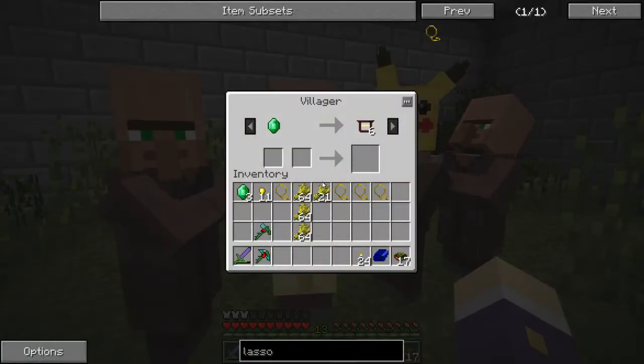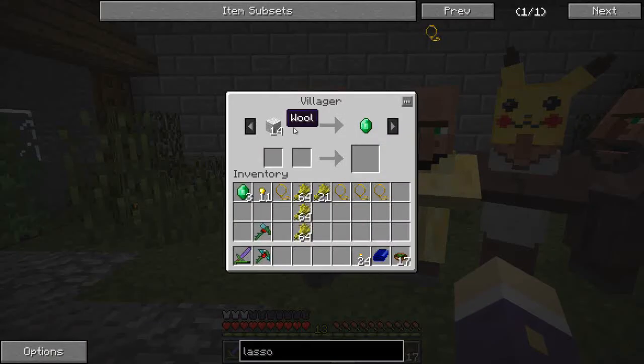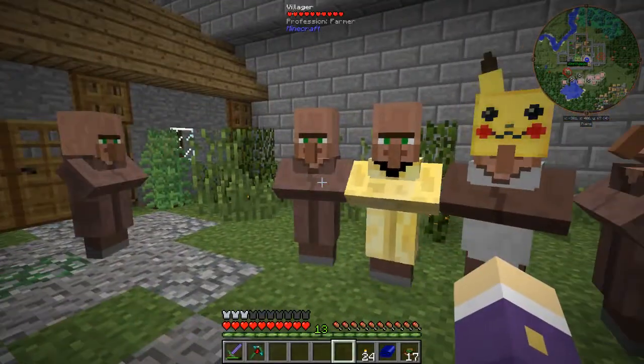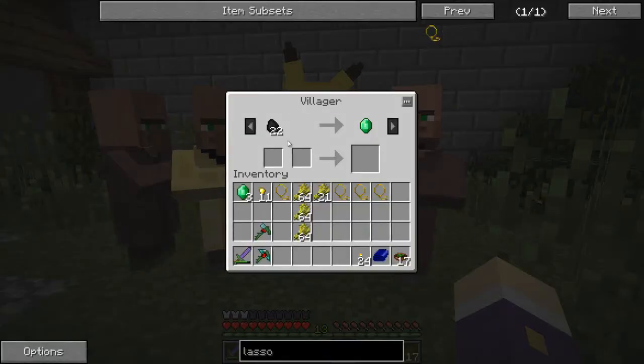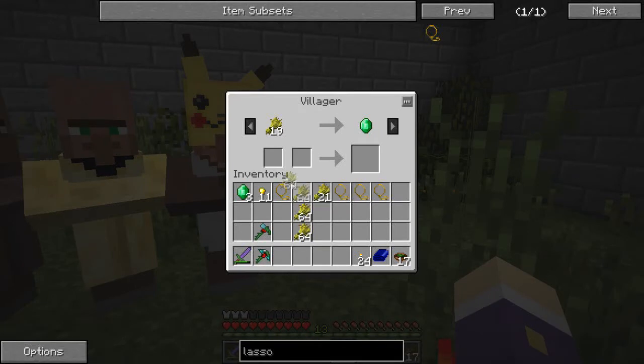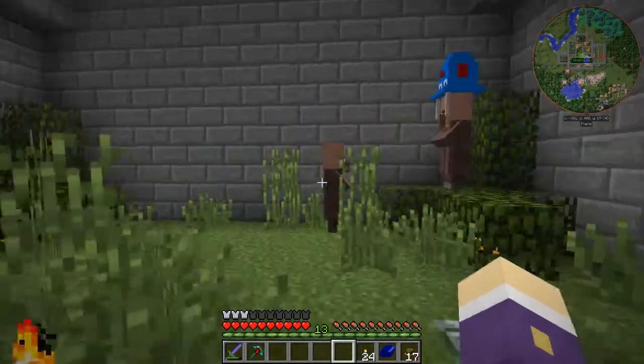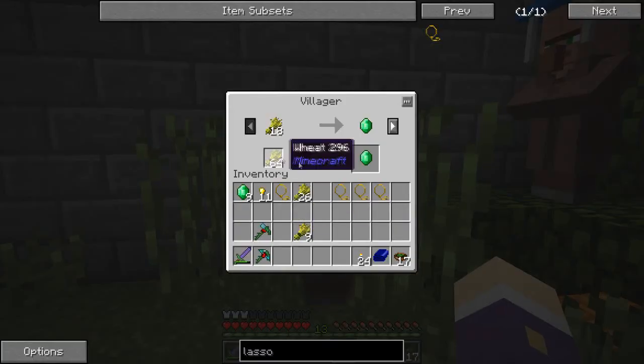This dude in yellow is selling proven frames, which is good for later, so I brought him along. This guy is buying wool, which is good because we've got a load of cotton and string. This guy is doing coal — 22 coal for an emerald. And this guy is doing wheat. He might give me most of the trading I want. Seven, eight, nine — jobs done! That one guy did all that for me.